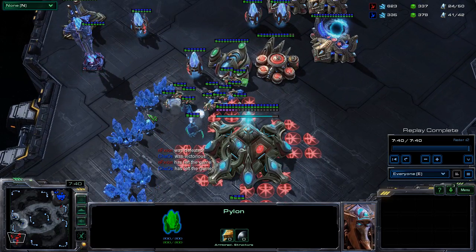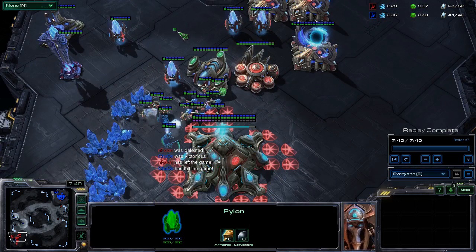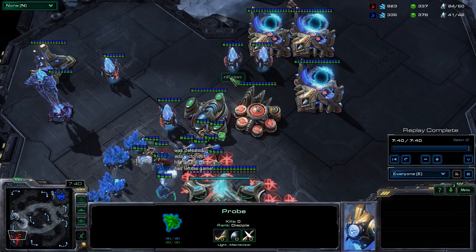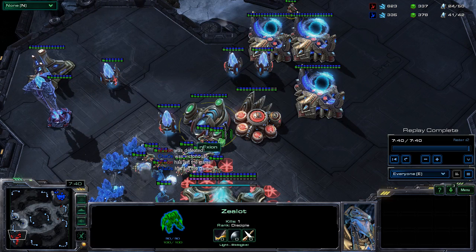I get in and he immediately leaves. Basically what this boils down to is scouting, especially in PvP — because I didn't see any aggression up front, I know he's not four-gating. He hadn't put down a robotics facility when I scouted, no real tech, and he was desperately trying to keep my probe from getting in. He only had a zealot, so he had to be doing some type of DT play. Having that read on the game is kind of what led me to win.